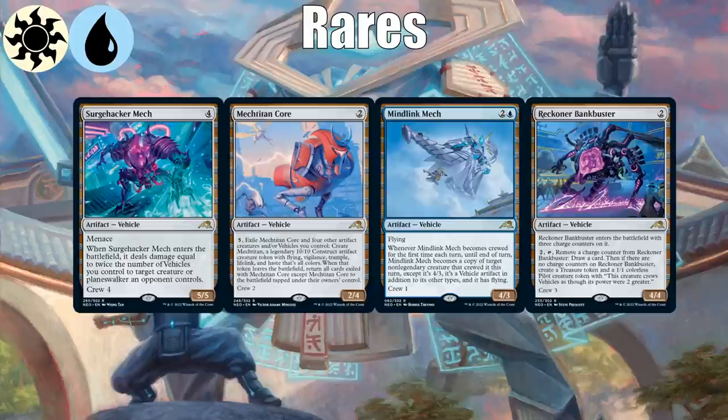Rares for blue-white: Surge Hacker Mech deals damage equal to twice the number of vehicles you control to target creature or planeswalker — if you have two vehicles it deals four, and it can go even higher. Mech Titan Core wants you to exile other artifact creatures or vehicles you control, and when you do you make a huge token. Mind Link Mech is a rare vehicle that gains the abilities of whatever crews it, and you only need crew one. Reckoner Bankbuster lets you draw cards while also being a big creature. So blue-white is more about vehicles than artifacts generally.